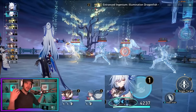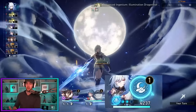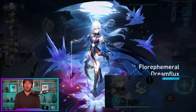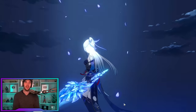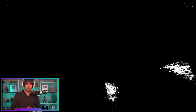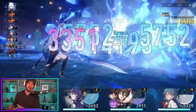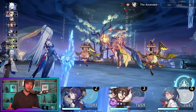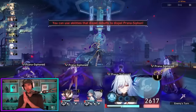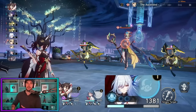Her talent works as follows: once she reaches two stacks of Syzygy — gained from her unenhanced skill, her ultimate, and her technique — her action is advanced forward by 100% and she gains a crit rate bonus of 47% at level eight. When she attacks in this transmigration state, she consumes 4% of her allies' max HP to increase damage dealt by up to 157% of her attack at level eight. Once she runs out of Syzygy stacks, she returns to normal state and must regenerate back to two stacks to enter it again.